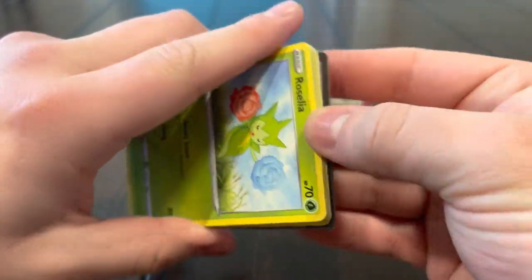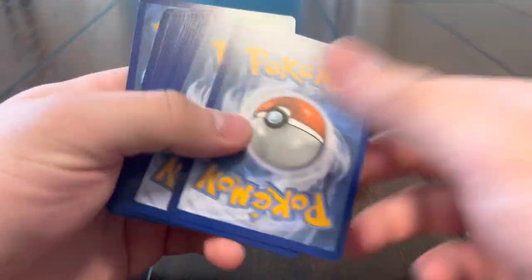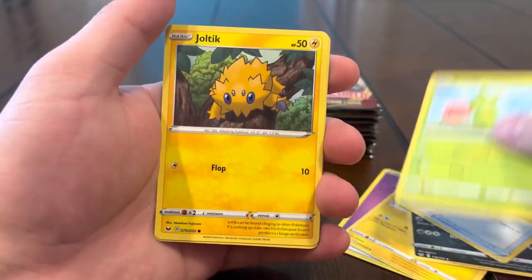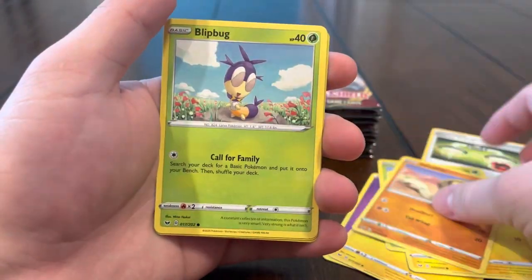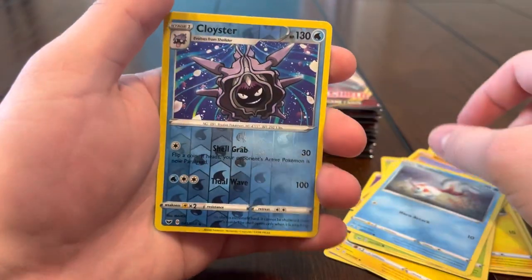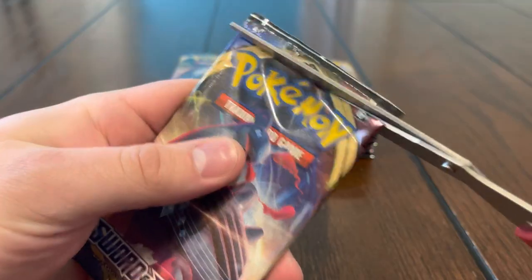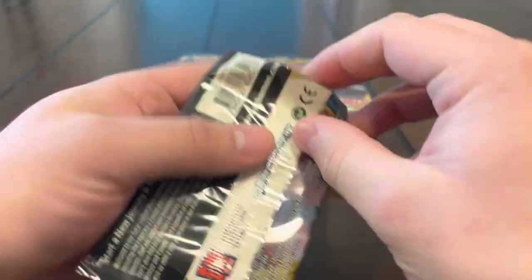We're missing a whole bunch of cards to be honest. Got psychic energy, Galvantula, Linoone, Energy Switch, Roselia, Joltik, Silicobra, Blipbug, Goldeen — reverse Cloyster, and we got an Inteleon regular rare. Alright guys, next pack.